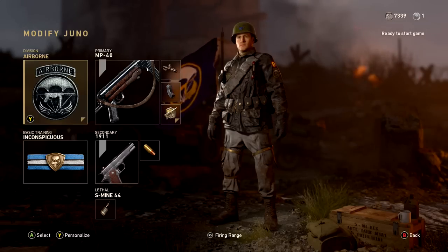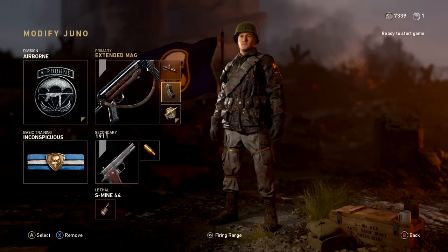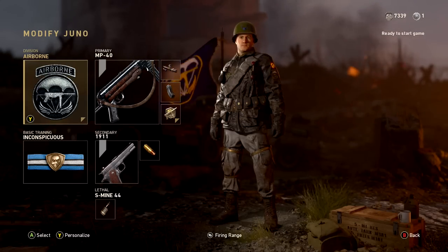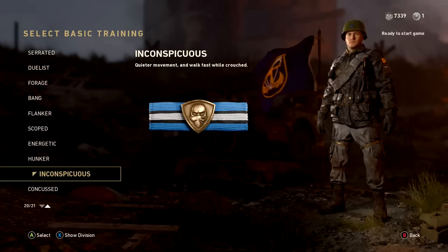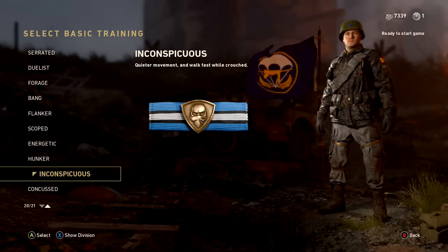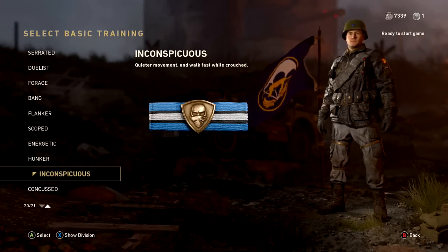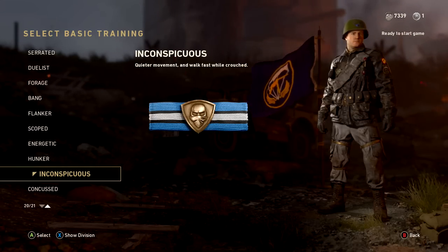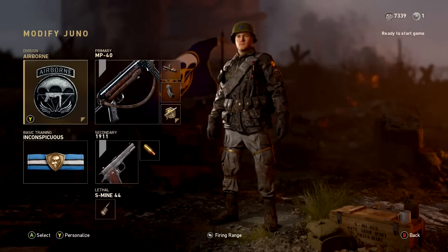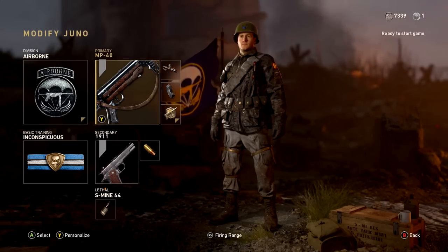Next up we have my Search and Destroy and Free For All class of choice. Once again we have the MP40 with Advanced Rifling and Extended Mag, rocking the Airborne Division — same reason as the Thompson class, I want that suppressor. We also have Inconspicuous, a basic training you get for prestiging your Mountain Division, which gives you quieter movement and allows you to walk faster while crouched. While playing Search and Destroy or Free For All, a basic training like this is pretty much required. Advanced Rifling kind of cancels out the suppressor to an extent, so you can take people out without popping up on the map.